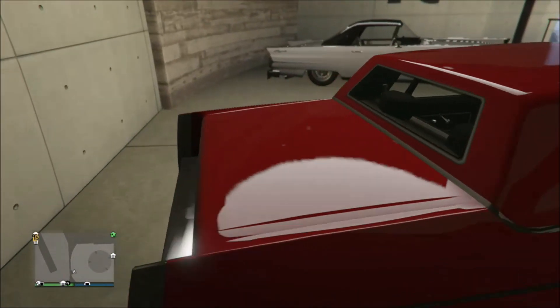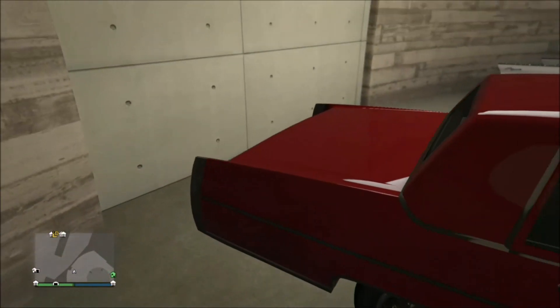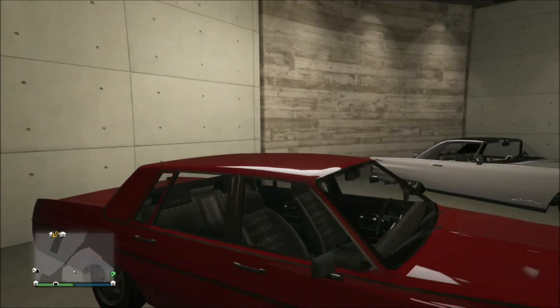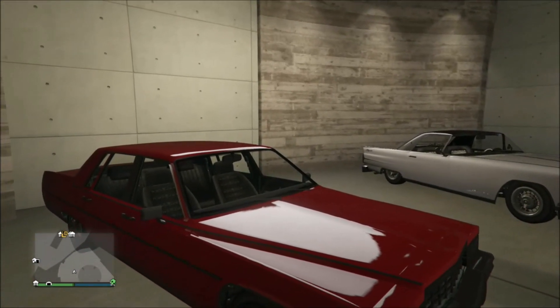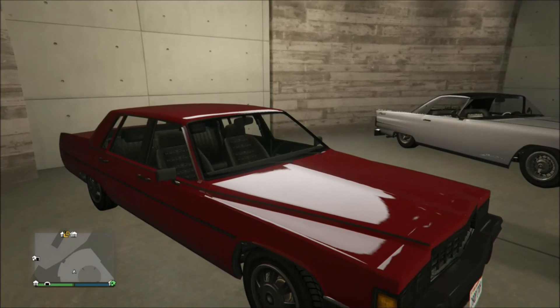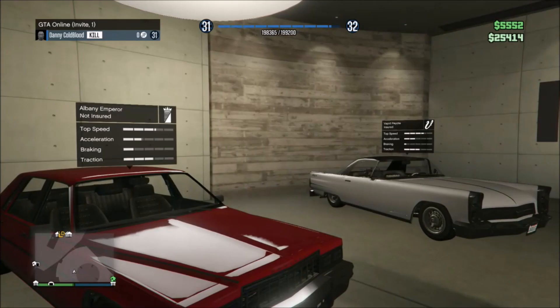I didn't want to show the rusted one, so I was looking all over for the clean one, and finally right before I did the video I was able to find it. So don't give up if you're looking for a certain variant of a car and you can't find it — just keep on looking and it'll eventually show up. Here is the clean model of the Albany Emperor.